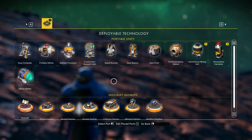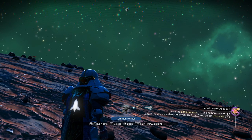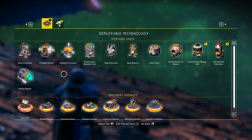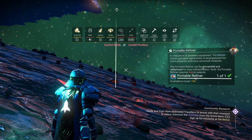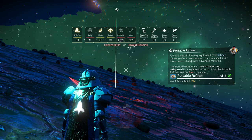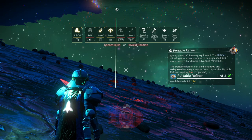I'm going to place down a base computer. Something you need to learn when placing things: when you go to select something and put it down, look at the top of the screen where it says cycle part, build colors, rotate — you have 'toggle free placement,' you want that on. We're going to place a landing pad up in the air, and that's going to be the start of our sky base.